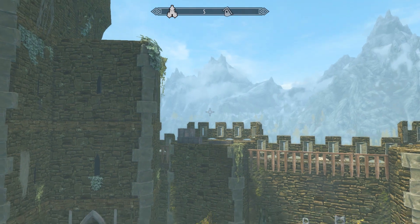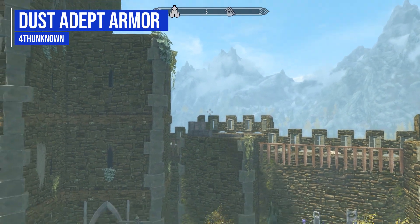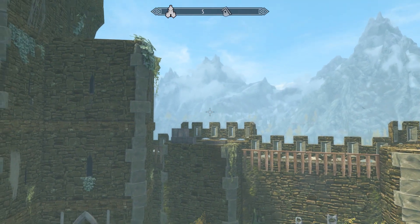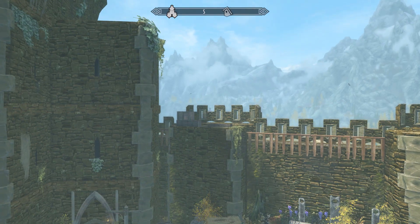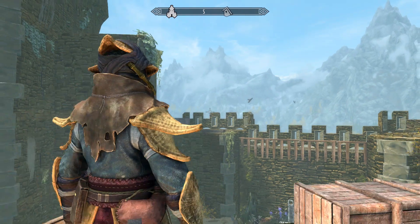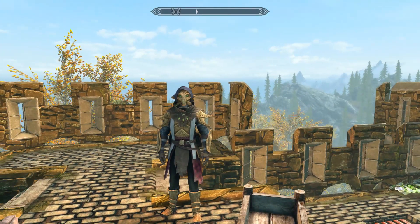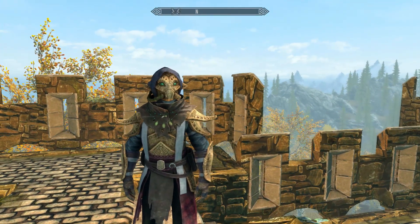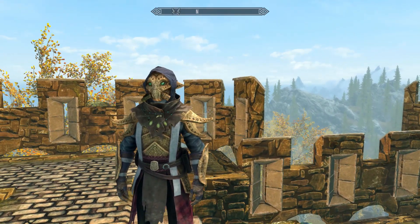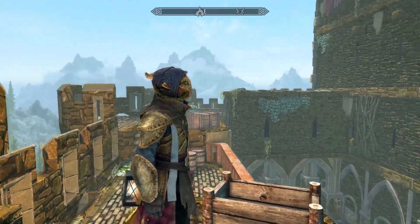Hello and welcome back to my Skyrim mod spotlight series where today we are having a look at the Dust Adept Armor mod, which is being made by user Forth Unknown. What this glorious little piece of work looks to add into the game is an absolutely amazing new set of light armor in the form of the Dust Adept Armor, and this stuff is simply gorgeous. Lore-wise it is supposed to be made for the dust adepts, a group of mages inside of House Telvani.